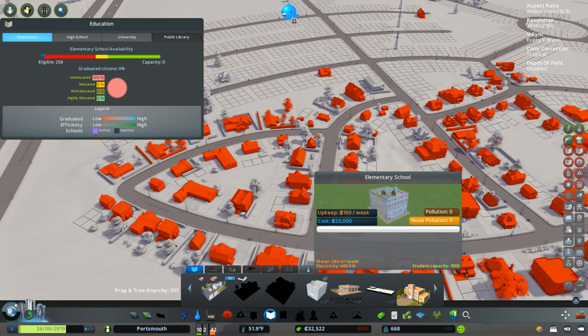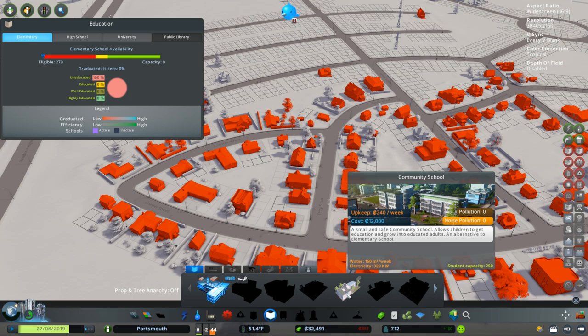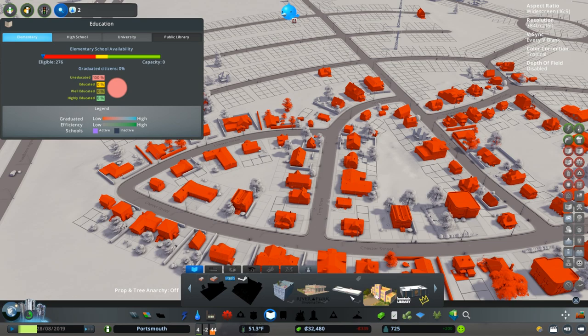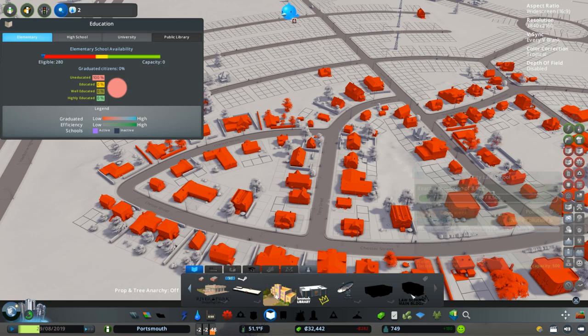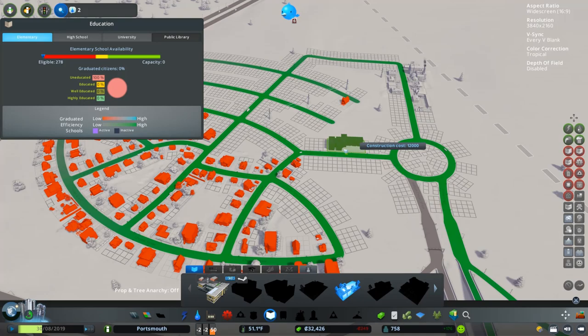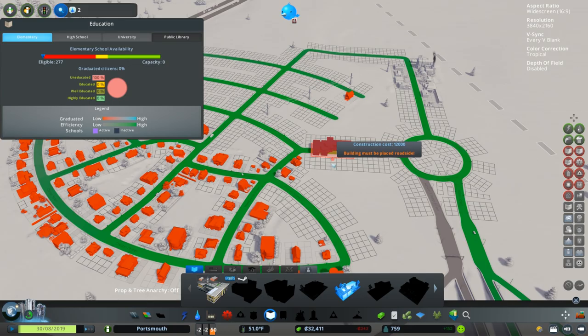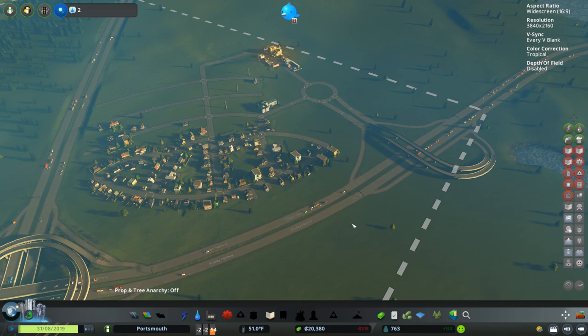We've actually got some extra assets downloaded — you have the default one that comes with the game at $10,000 and $160 a week upkeep, or $12,000 and $240 a week upkeep but uses less electricity and water. We've also got a flat blocky elementary school, a Montessori school, and a middle school. I'm going to do the Green Cities one to start and put it up here on this crossroad, because this covers everything really well. That's our first community school — love it, making progress already.